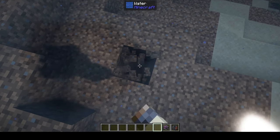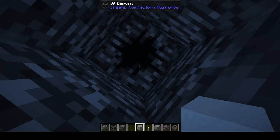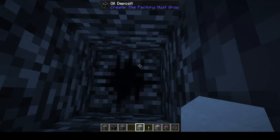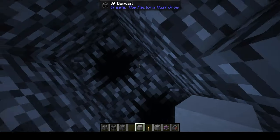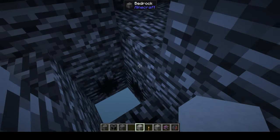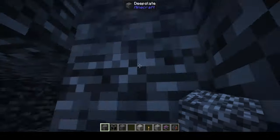After some searching, you find an oil deposit underground. These deposits are located all the way down at bedrock — around level negative 63. Underneath there's a whole patch of crude oil sitting there. The deposits have bedrock on top, so if you find one but can't locate the fluid when digging down, you may not have enough layers of bedrock below, which is why there's a patch built in to ensure accessibility.